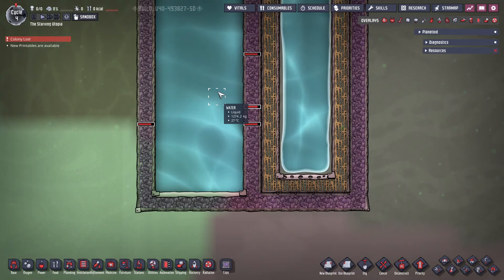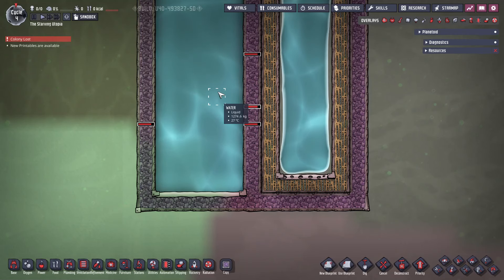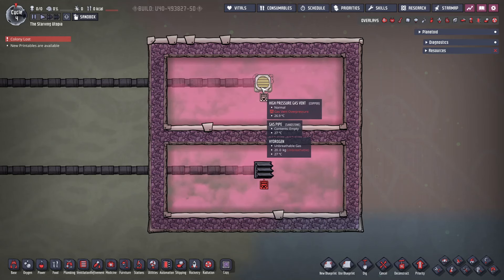A useful way to prevent pressure damage is to use airflow tiles or locked airlock doors, as these can withstand any liquid pressure. Gases need to be pumped into closed rooms, and the maximum pressure will depend on which vent you use. The normal vent overpressurises at 2kg per tile, and the high pressure vent at 20kg per tile.